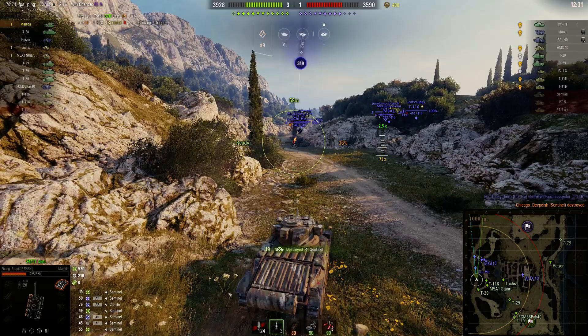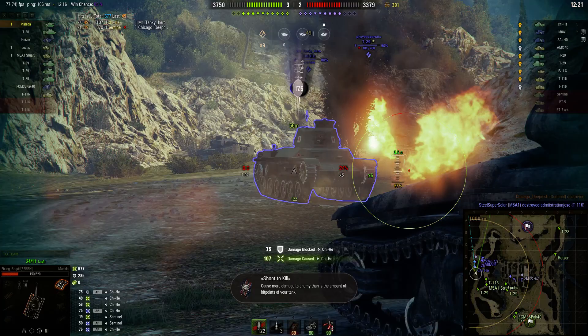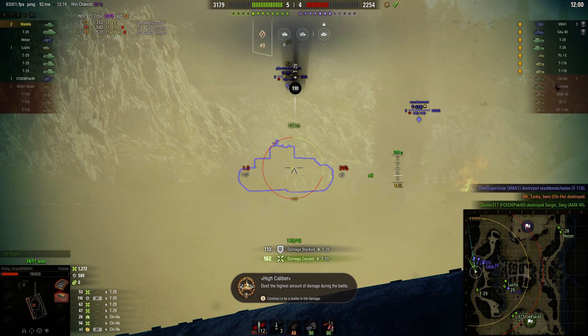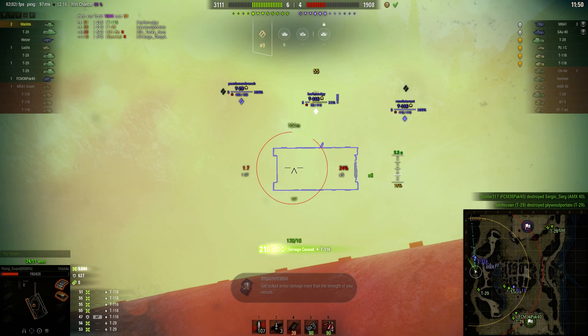I lost 319 hit points to the Sentinel, but he was the one I really feared the most — that's an Australian tank, and he was quite competent. I'm now taking fire from a Chi-Ha, but I'm going to move behind the Sentinel for cover and start taking these guys out one by one. They literally cannot get at me because the Sentinel is getting in the way. I've got two now. One of the enemy T-116s has flipped himself over — he's on fire, and there he goes. I've got my three.